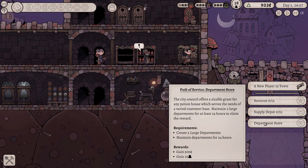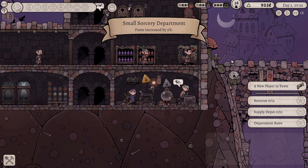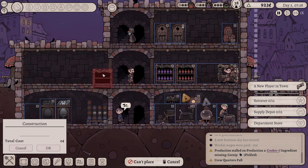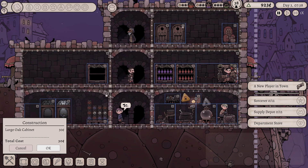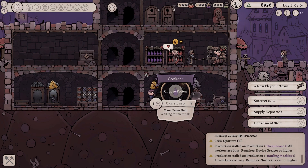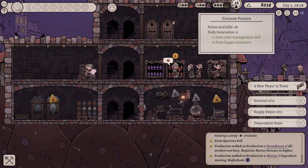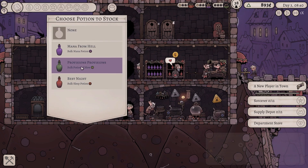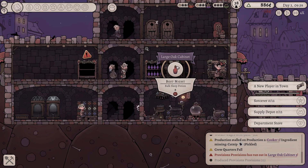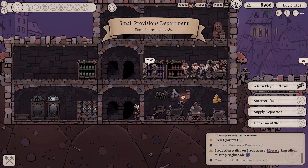And we're actually gonna move it on up. We also managed to complete the Apothecary mission. The city council offers a sizable grant for any potion house which serves the needs of a varied customer base. Maintain two large departments for at least 24 hours to claim this reward. Okay, that's fine. We got our second potion up. Hey, that's so good. Let's get ourselves a shelf over here. Get that built. Wonderful. And we'll hopefully make that all happen. We're doing a lot of pickling. We could probably do with getting ourselves an additional pickler. But frankly, I don't really care because it's all sort of working out.